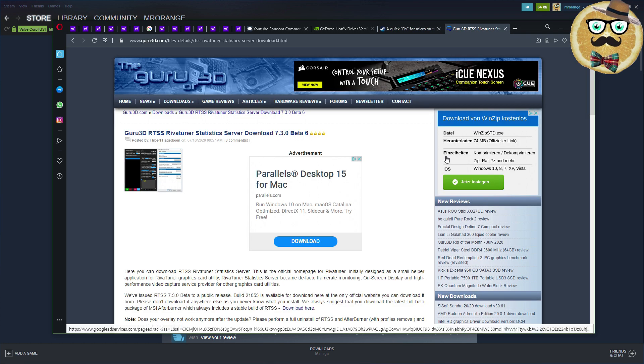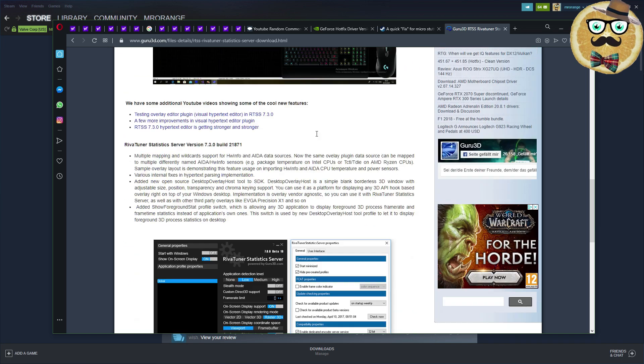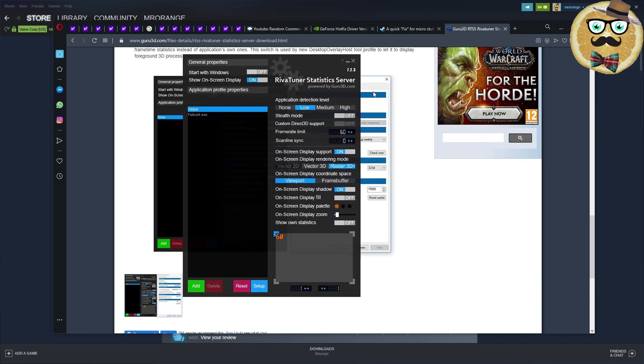Now comes the solution that worked for me. I was using RivaTuner Statistics Server — RTSS for short. You might read about this on the Steam forum discussion board very often. It's by Guru3D. Just download it — it's a very nice program, and you can also get it bundled with MSI Afterburner. The key is to set the frame rate limit to 60. I'm showing you on my application how this works. After doing this, combined with some small tweaks in the graphics options, most of the microstutters disappeared for me.